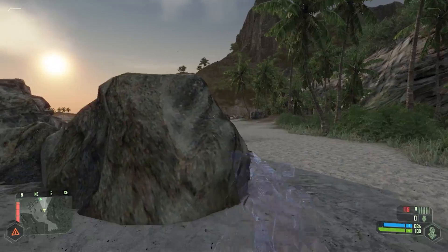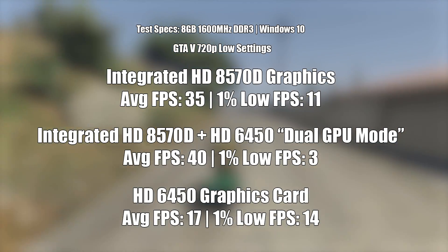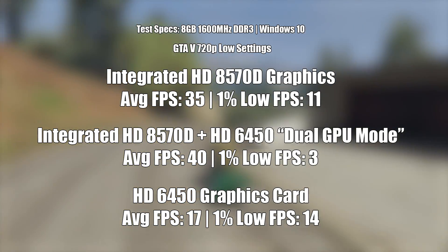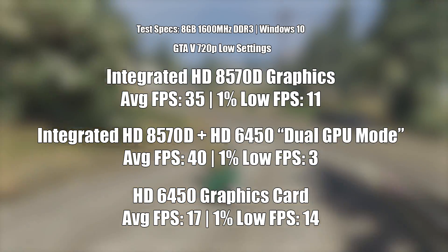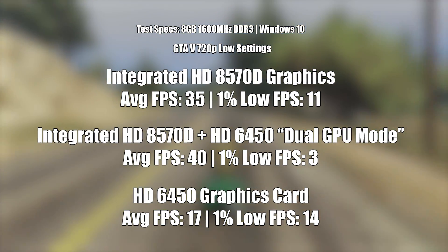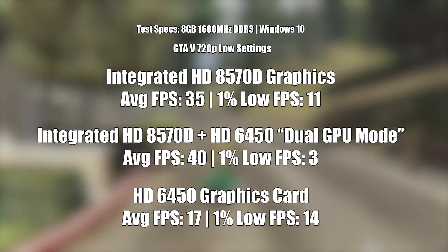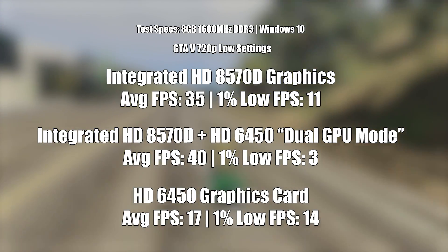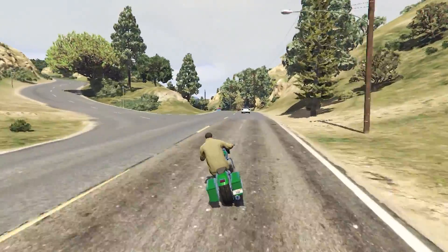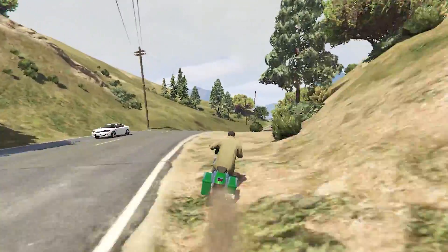Dual GPU mode doesn't give us a boost in Crysis, but things are about to get better. In GTA 5, the HD6450 once again suffers even at low settings and 720p resolution — I can almost hear it screaming for help as I continued my drive towards the Los Santos countryside. The built-in HD 8570D graphics hold up fairly well, averaging 35fps. This was increased to 40fps in dual GPU mode, so it certainly seems like a great way to improve performance. Upgrading the GPU would still make more sense these days, but GTA 5 certainly shows some improvements.